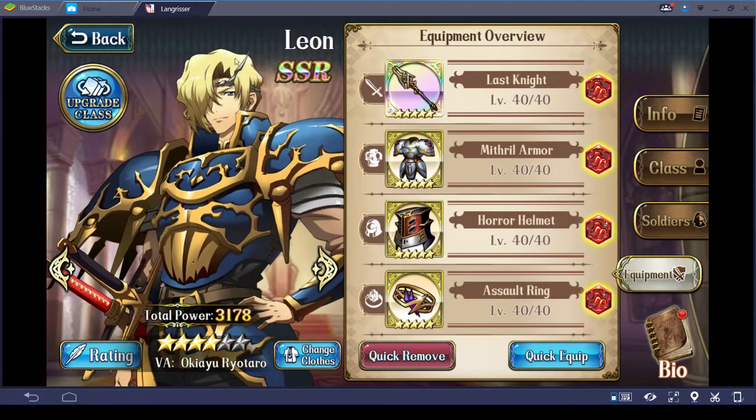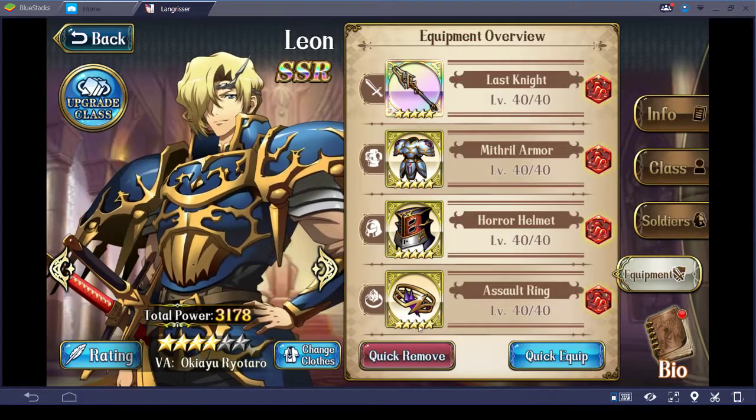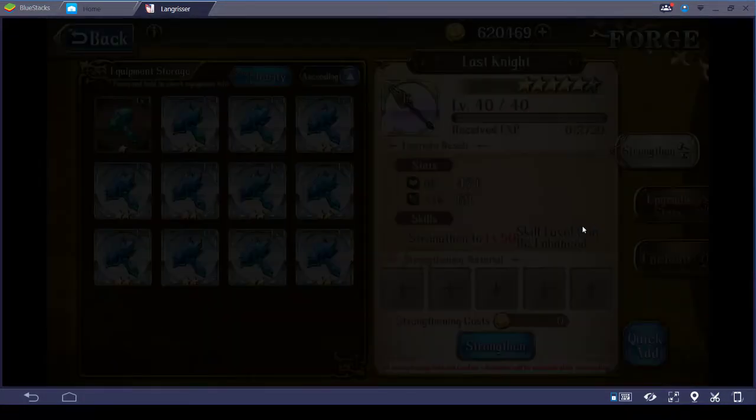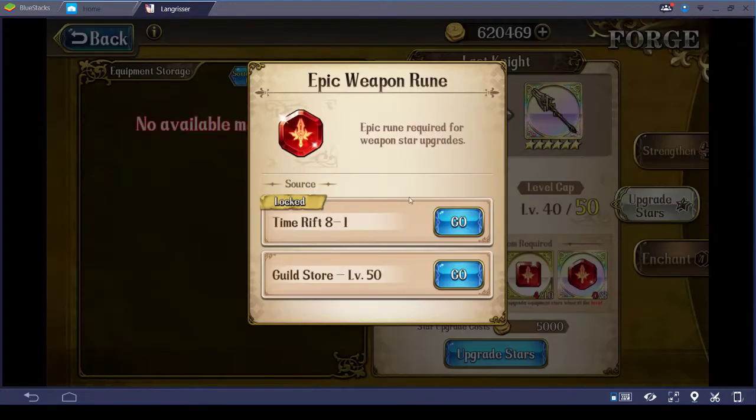The next character is Leon, who's my main physical damage dealer. So everything is upgraded to the max, level 40. In order to upgrade it any further — to bring it to level 50 — I need the epic weapon rune, and that's only available at either Time Rift 8-1 or through the guild store.